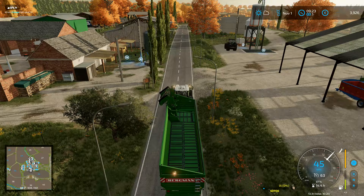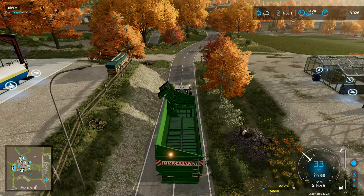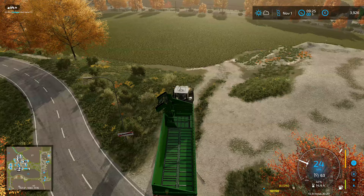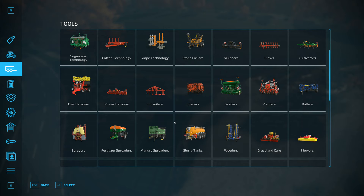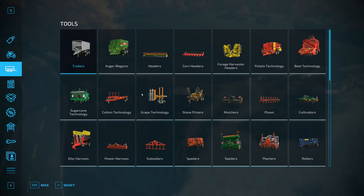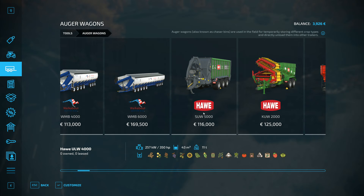On top of that, it's difficult to load all of these machines. Maybe we can have some kind of auger wagon that will take all of the things, because then we can just dump the stuff straight into the top. There are a few multi-crop ones we can use so we don't have to spend hours messing around with the front loader. I was thinking something along the lines of the auger wagons in the store.